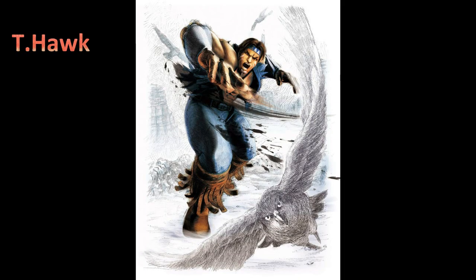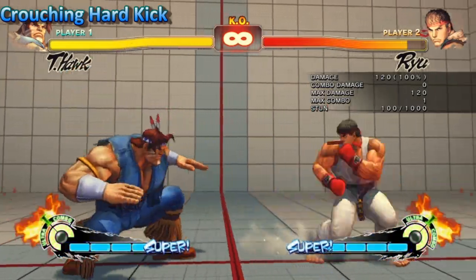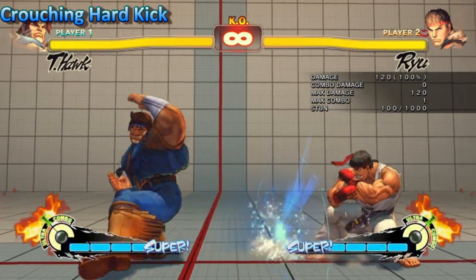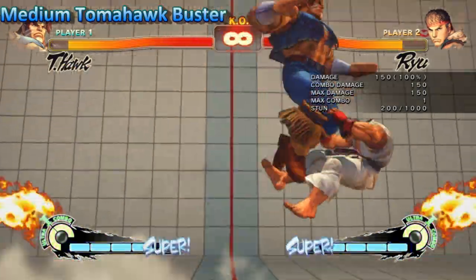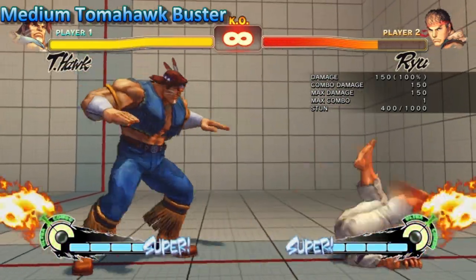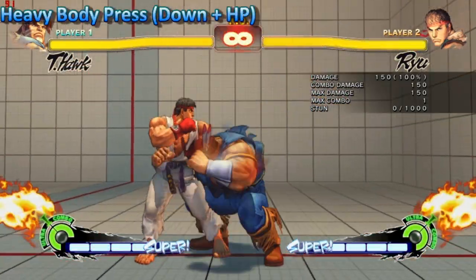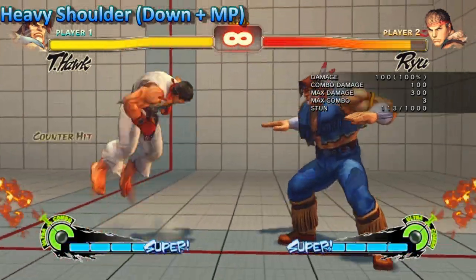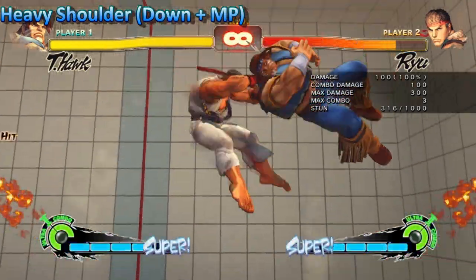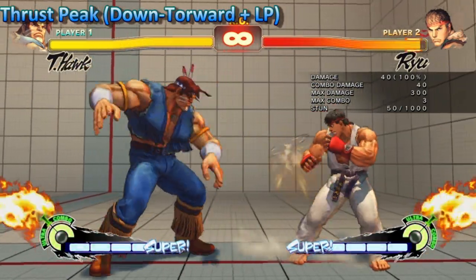T.Hawk received only buffs in 2012. With his crouching hard kick the hitbox has been removed from his head area, allowing him to go under Sagat's fireballs and things like that. The medium tomahawk buster is now completely unthrowable from startup onward. The heavy body press can be performed during a neutral jump, and same with the heavy shoulder. The thrust peak got 1 more frame of hit stun.